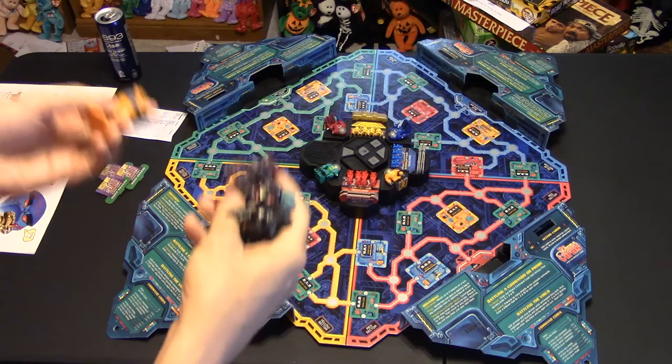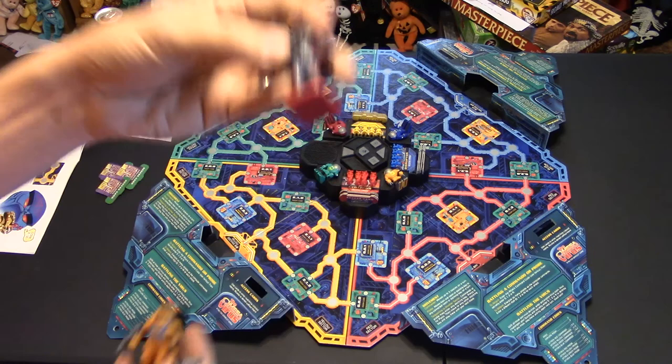Each character is going to start in their particular landing bay. So for instance if I'm red, I'll start here in red landing bay — yellow, green, blue and so forth.